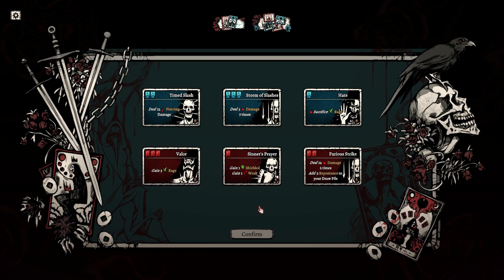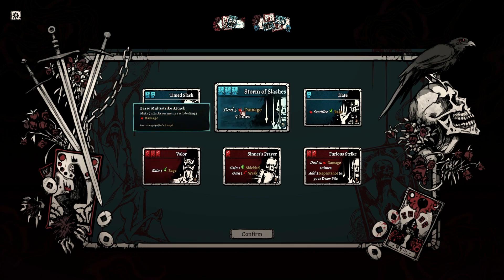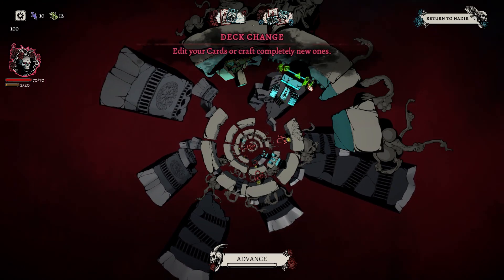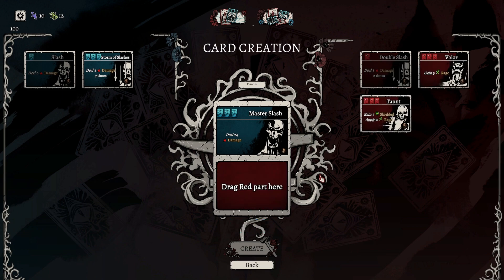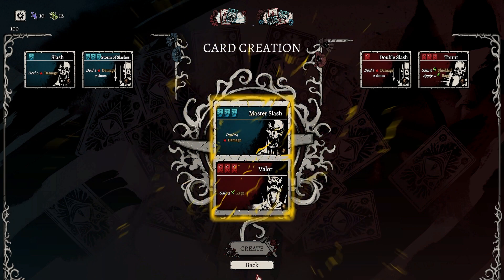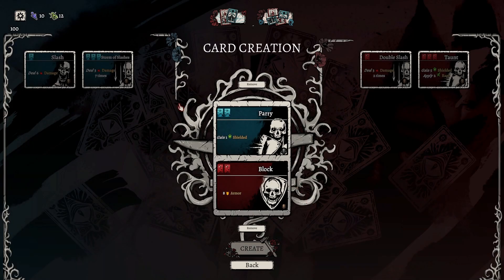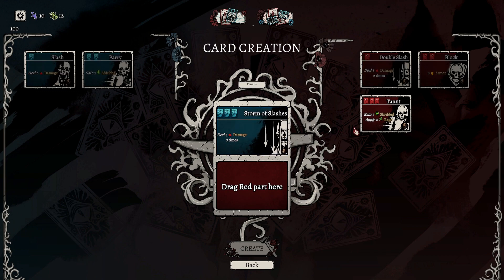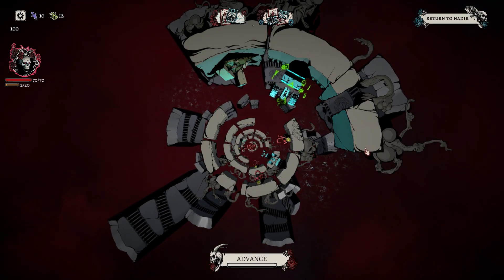Gain shielded but also Weaken — I hate it. Sacrifice Rage or do Storm of Slashes: 3 damage 7 times. I'm just going to snag those two. I'll probably get rid of Taunt — it's not as good as I thought it was going to be. I mean, it actually prevented me from taking a whole bunch of damage. I'm going to get rid of one of these. We'll do Taunt and Storm of Slashes — it's a little expensive but worth it, especially if I can get that strength gain.